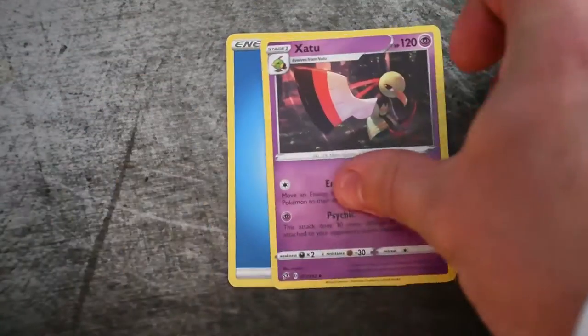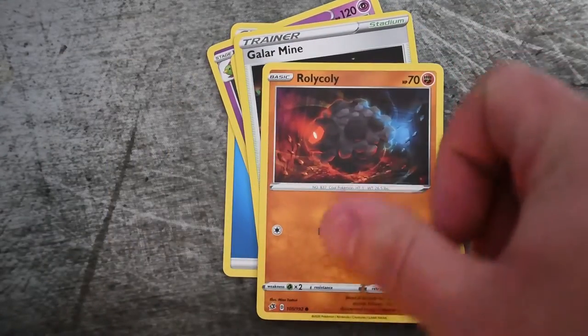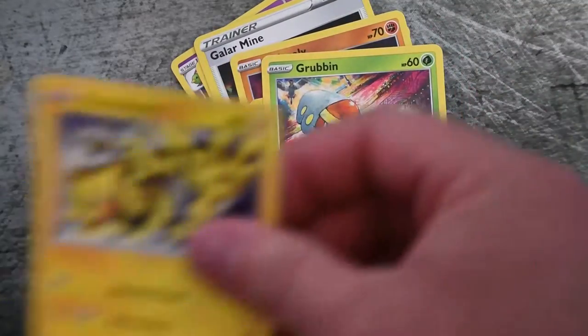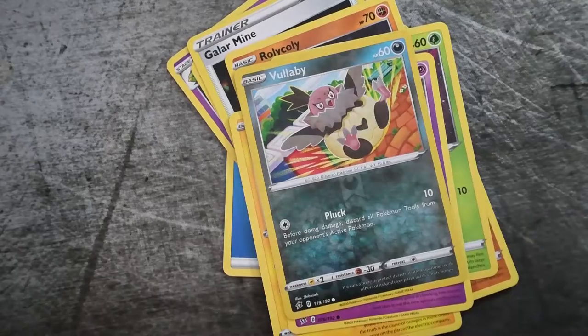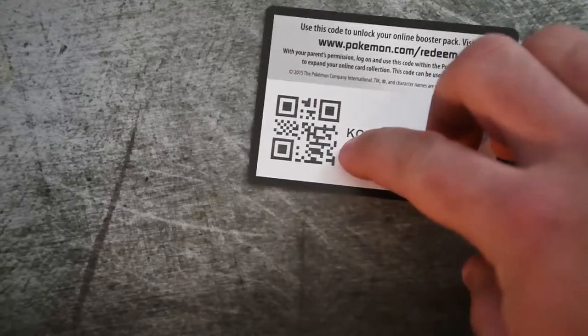Alright we got the next pack — and we'll get some ASMR here. Yeah, I know that's what you guys like, because that's what I like. This time we have a code card. One, two, three, and four. Water Energy, Xatu, Lombre, Galarian Meowth, Roly-Coly, Meditite, Grubbin, Electabuzz, Natu, Vullaby, and Hatterene. That card looks good at least. I could mispronounce them all — that's what I usually do.